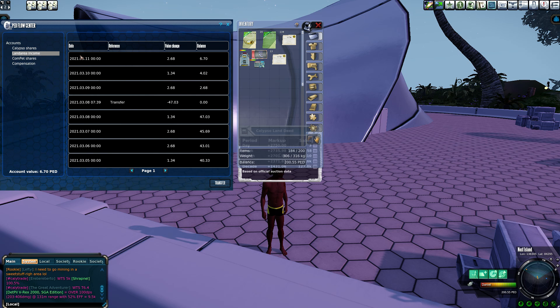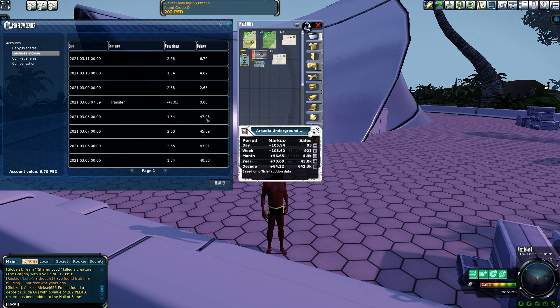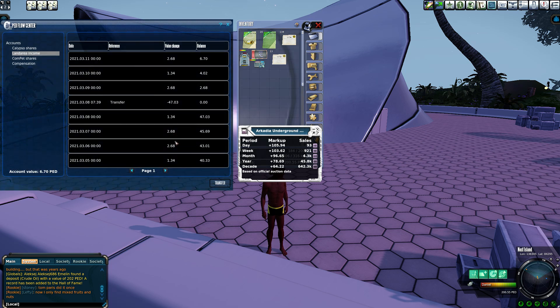Next up, let's pull up the PED Flow Center and go to Land Area Income. Here you can see the Arcadia Underground Deeds and what they're paying out — about 1 to 2 PEDs every day, so roughly 1.5 PECs per day, which is 0.015. Multiply that by 365 days: you get about 5.28 PEDs per Deed annually. The Arcadia Underground Deeds are valued at about 105 — let's call it 100 — which means you're basically getting 5.28%. CLDs are paying about 1% more than Arcadia Underground Deeds. This makes sense because Arcadia Underground Deeds are priced lower, so more people are willing to buy them even though the percent payout is lower.